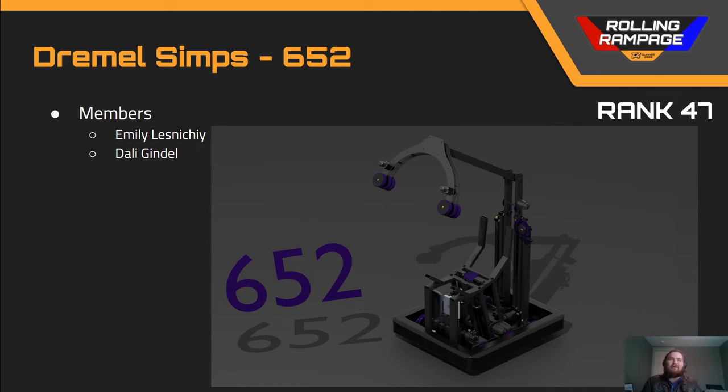Next up we've got team number 652, Dremel Simps, in rank 47. What I liked about 652 was that they admitted in their scouting document that they were quite inexperienced and tried to design a simple robot within their limits — and I did think they achieved that. They created an elevator with a claw on an arm on top that could grab the ball off the truss, using that same claw to pick up balls from the floor. I do think that floor intake is heavily compromised. In general, this is a reasonable architecture for maybe a third robot on an alliance. I would have liked to see some way to hold the ball in the puncher as you're driving — without that, the ball will pop out when hit from the side, and you've lost 20 seconds hunting it back down.